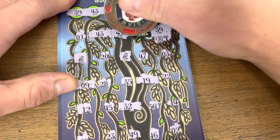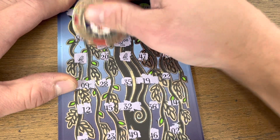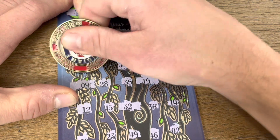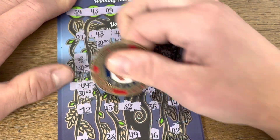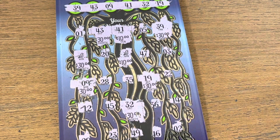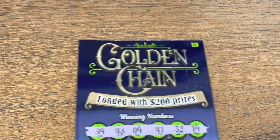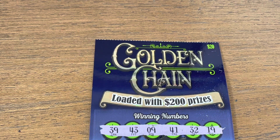Let's hope for some big numbers here. We got 30, 40, 70, 80, 110, 140, 170, and a 200 — $200 win on our Golden Chain! Awesome! That is a great win. It says it's loaded with 200 — I thought it was full of crap because I'd never seen one — but hey, $200 win on our Golden Chain, let's go!